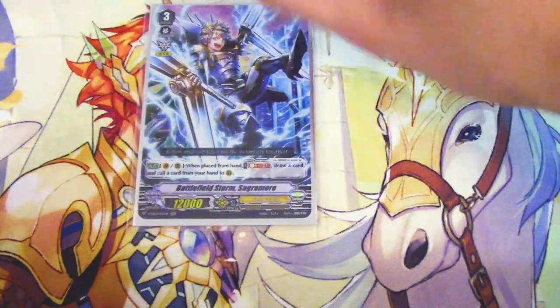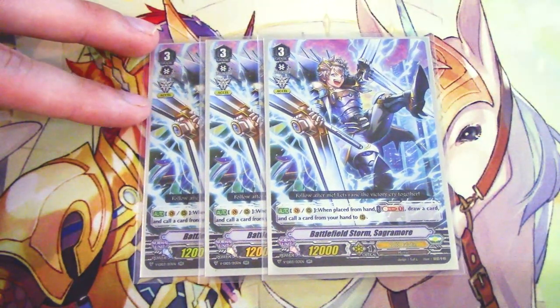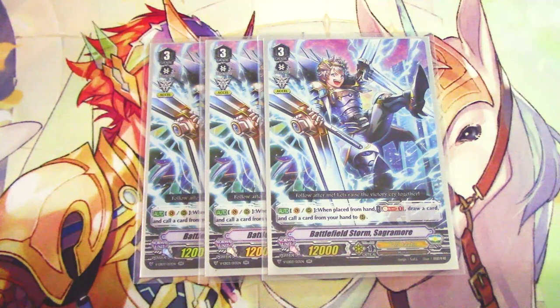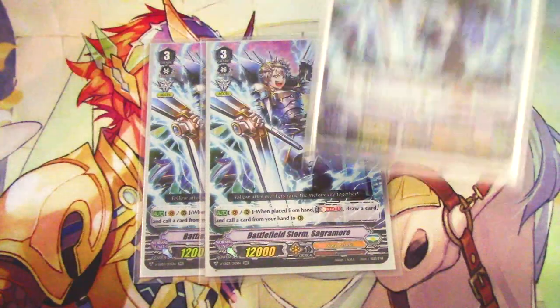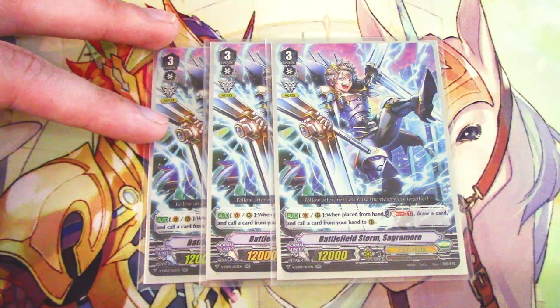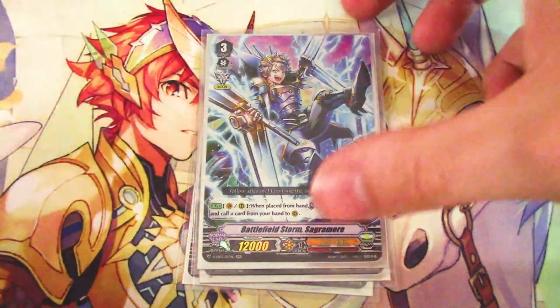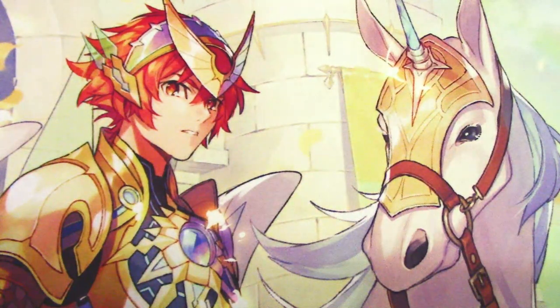We have three copies of Battlefield Storm Sagrimore. Sagrimore's skill is when it's placed on vanguard or rear guard — draw a card and call a card from your hand. This only works when placed from hand, so you can't do it during the battle phase for Gurgit. It's a really good card for setting up your main phase, giving things power, and you can call it with Moxlash for extended attacks during the battle phase.